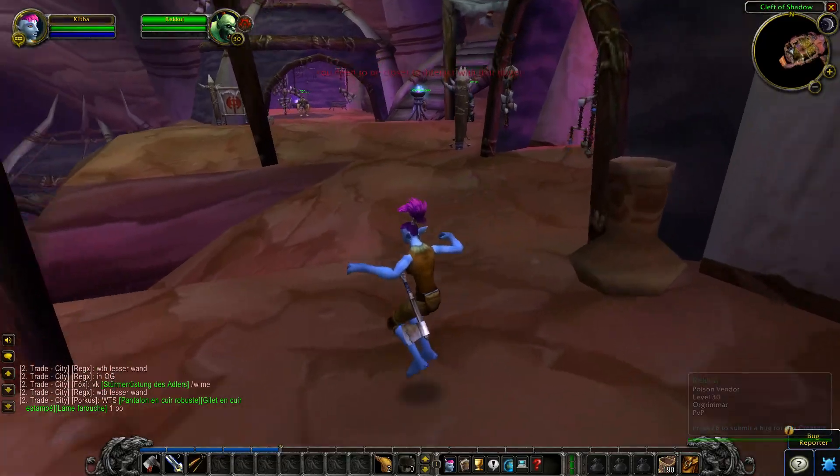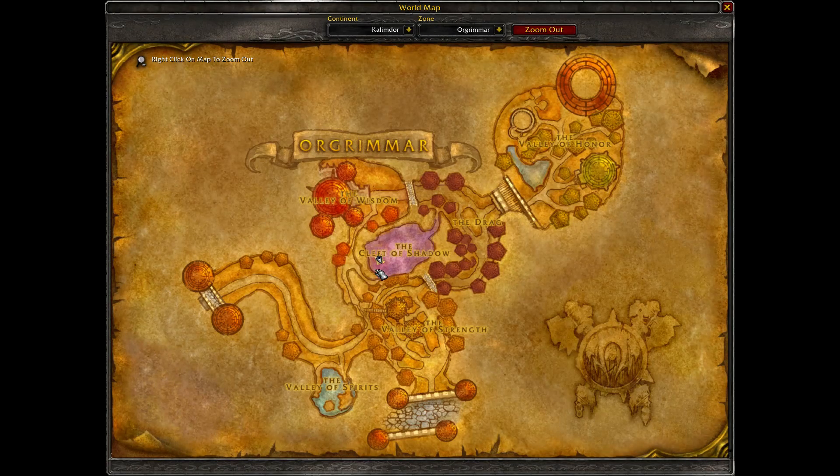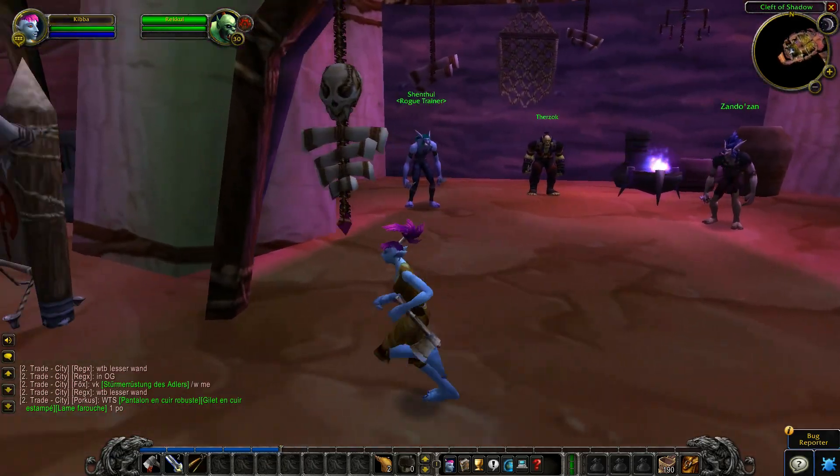So if you want to train your rogue abilities, you go here in the Cleft of Shadow and talk to the peoples.